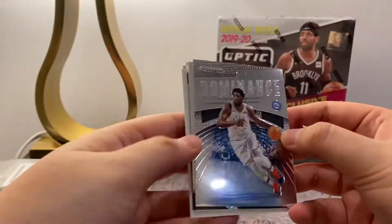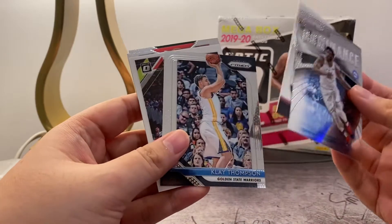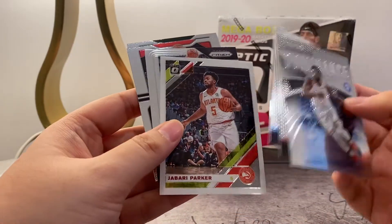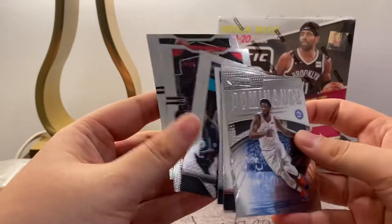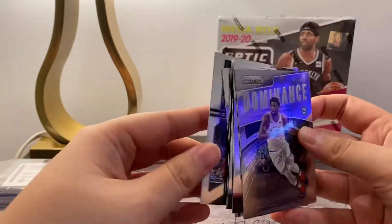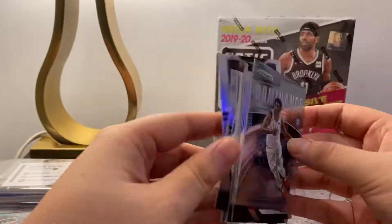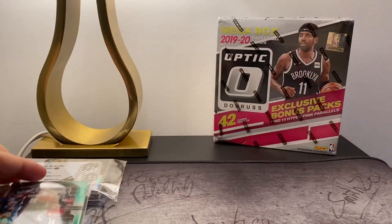So in the first drippy pack we got Joel Embiid, Dion Waiters, Klay Thompson, Jabari Parker, Pau Gasol, Allen Crabbe, and Ersan Ilyasova. Nothing too exciting there, but I think we've got some more exciting stuff to come.